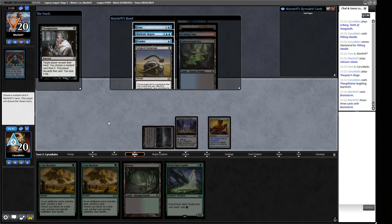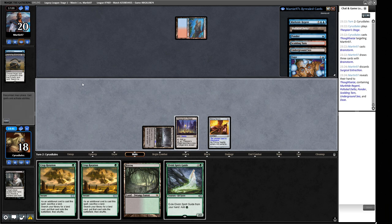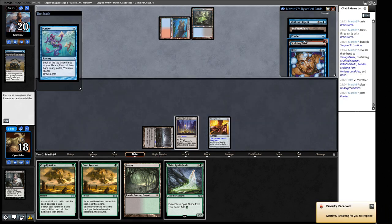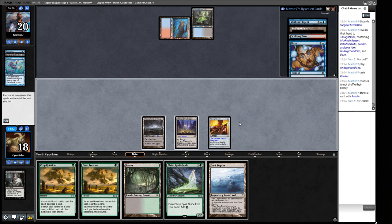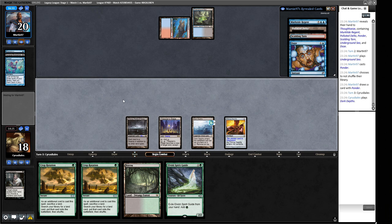Let's see what they're working with: Daze, Murktide, Ponder, and Surgical Extraction. We've got Daze covered already. Surgical Extraction is concerning — if it goes on our key piece, we just lose. I'll take the Extraction. There's Underground Sea. They didn't shuffle with the Ponder. There's Dark Depths — let's play it. Our opponent can't tap below two mana now because Shardless Edict and Petty Theft are both two-mana spells. They can play a land and a one-drop.